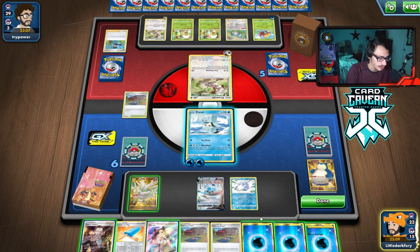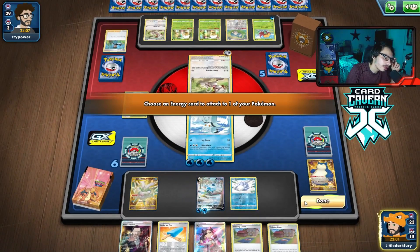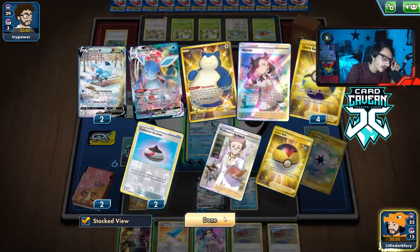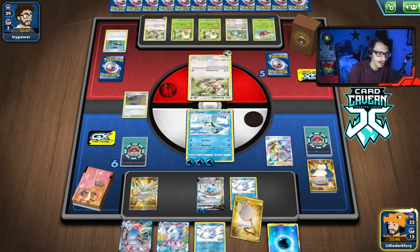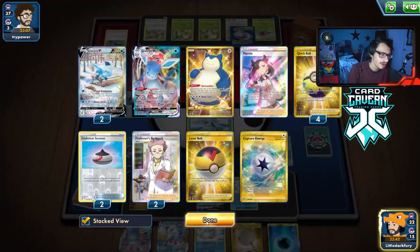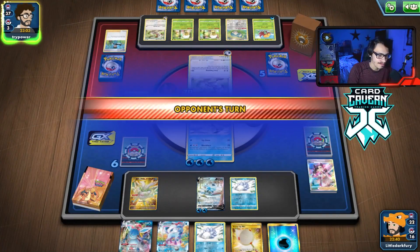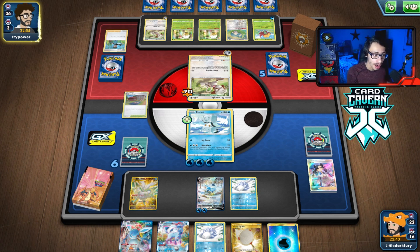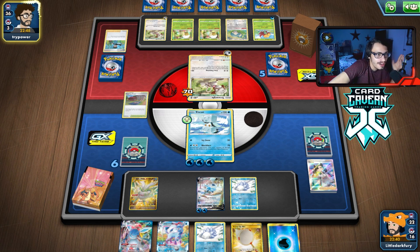We should still build up Glaceon — no reason not to. Do we Marnie them? I honestly don't even see a reason to Marnie here. Their hand is so big but — yeah, we'll Marnie them, they could have a Boss. I didn't want to get a bad hand, which unfortunately we didn't draw very well on that Marnie. We had both Boss's Order and Ice Pop, so maybe I should have held the hand. Their hand was so big there was no reason not to Marnie, because they could have Bossed my Glaceon and KO'd it.